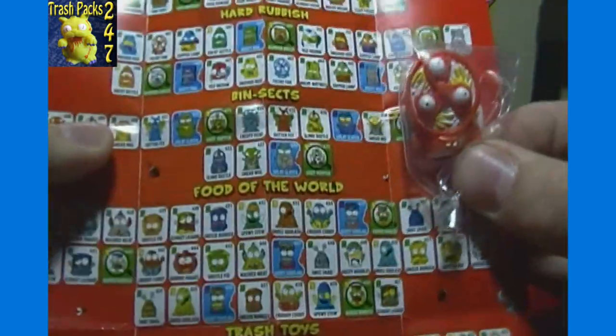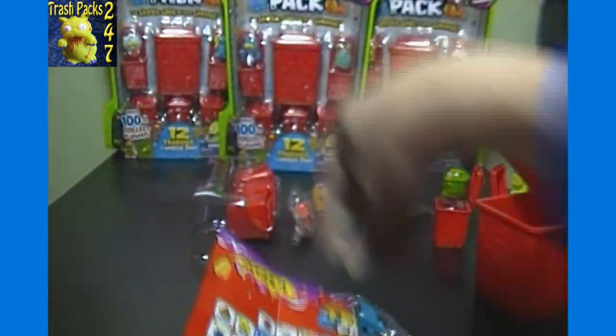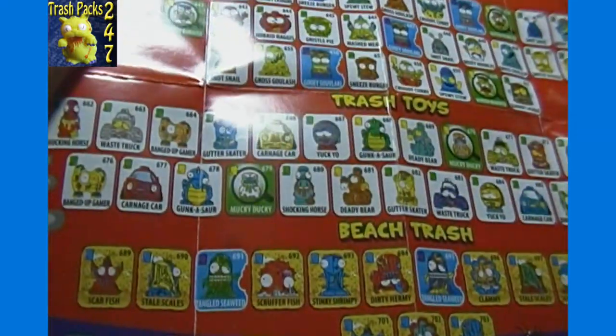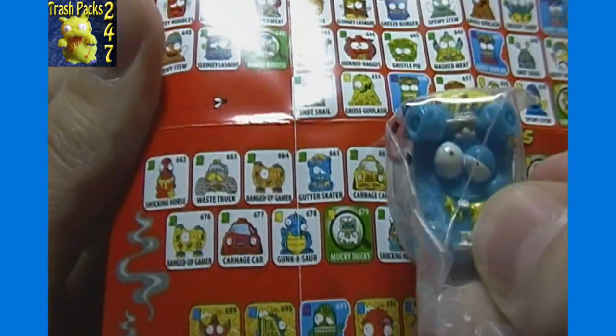This must be hard rubbish — yep, filthy fan, number 587, common. Looks like a skateboard perhaps. Let's see — it's blue — trash toys probably. Gutter skater! Yeah, that's gutter skater number 665, another common.